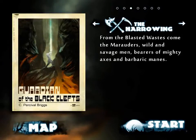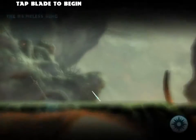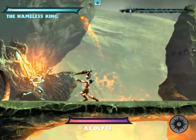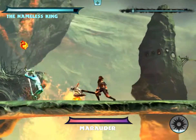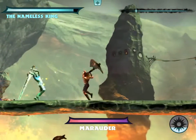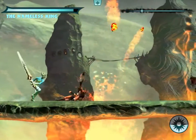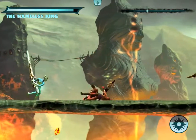The Harrowing. From the blasted wastes comes the marauders — the wild and savage men, bearers of mighty axes and barbaric manes. Because when I think barbarians, I want to talk about their hair. Let's pick Star Wind again. I'll use the special ability, which basically just makes my sword uber-powerful for a given amount of time. These guys always throw off my timing, because they stop just before they swing. You've got to give them that split second more time, to get right up in their face to be able to hit them.